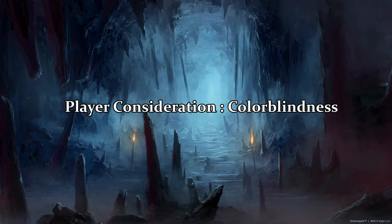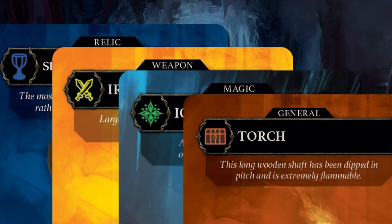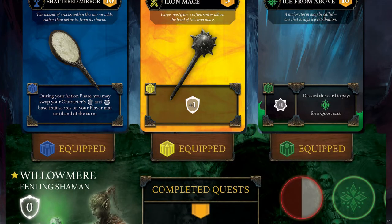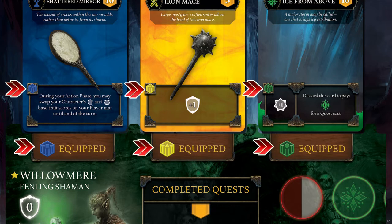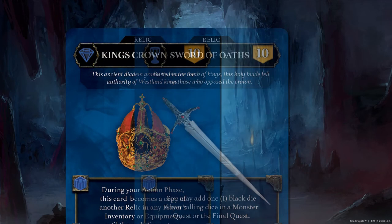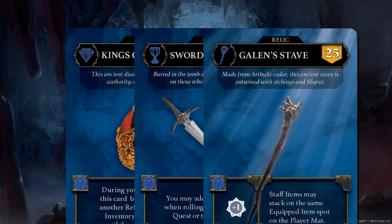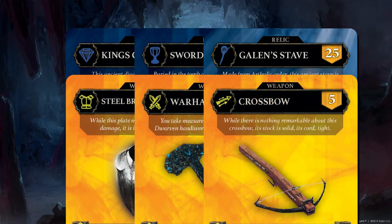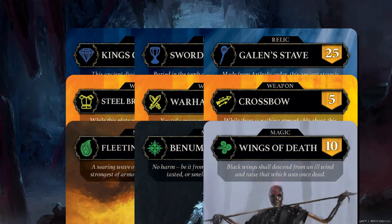For those that are colorblind, there are a few indicators to help you distinguish item types. First, the item type is specified at the top of the item card — it will be relic, weapon, magic, or general. Second, the shield symbol next to the ability box matches the symbol on the player mat: the relic has a square in the middle of the shield, a weapon has a triangle, and magic has a circle. Lastly, the icon in the upper left can help differentiate the item's type. Relics have a diamond, a goblet, or a staff, signaling a royal, artifact, or staff relic. Weapon items have a suit of armor, crossed swords, or a flurry of arrows to signal an armor, melee, or ranged weapon. And magic items are either fire, ice, or wind, with those icons signaling those types.